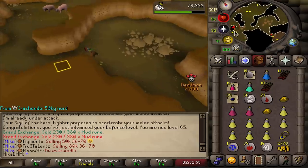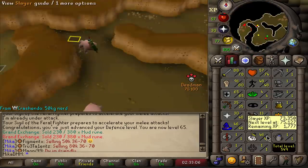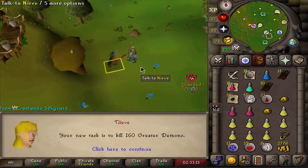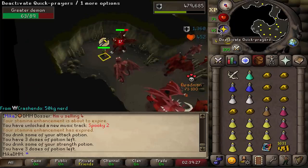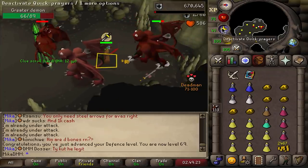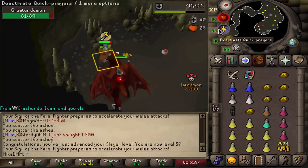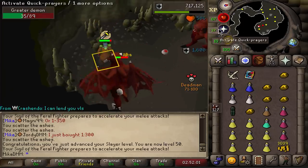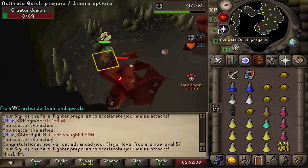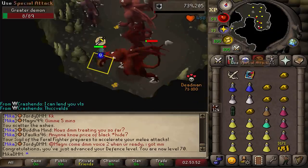First real task of the tournament: stats are 78 Attack, 80 Strength, 65 Defense, and 46 Slayer. Hopefully we get a good task — let's go. I would bet people don't even know where this place is, that's the best part. 69 Slayer — the number. 50 Slayer means we can now get assigned Bloodvelds, and Bloodvelds are an amazing task mainly because you can get Superiors as drops, and Superiors have a 100% chance of dropping rare drops. 70 Defense — back on Strength.